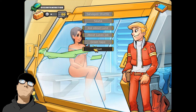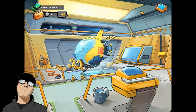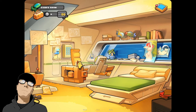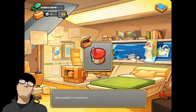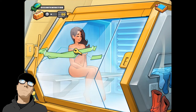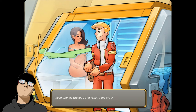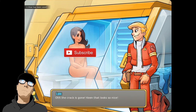I guess I need to find super glue. Is there a map? There we go. Oh, there's some glue right there — let me grab that. Got my super glue. So let's go back and fix that crack. Keen applies glue and repairs the crack. A few moments later — all done. Oh, the crack is gone! Keen, that looks so nice.